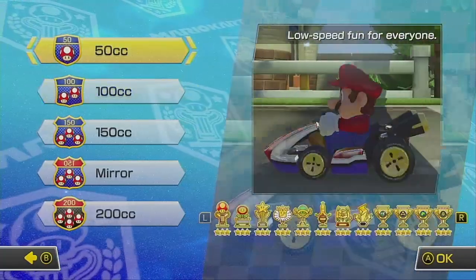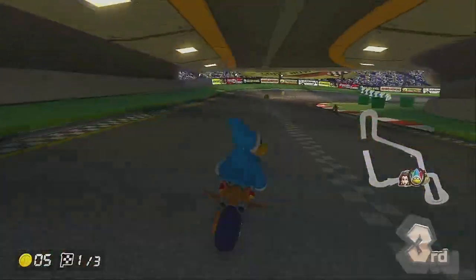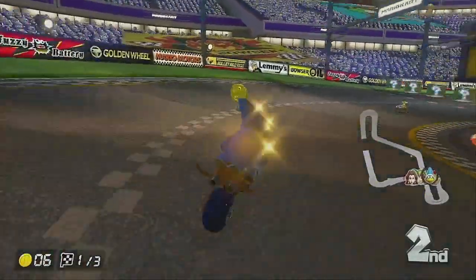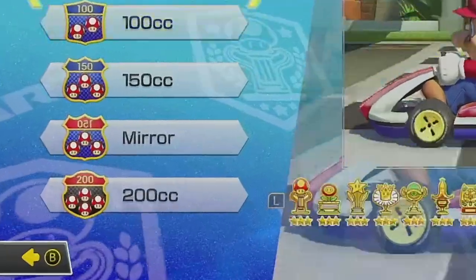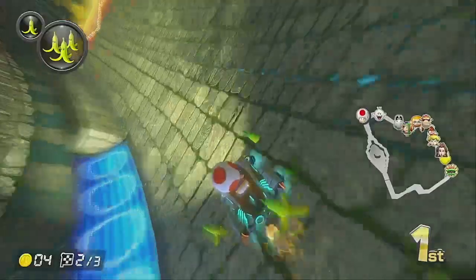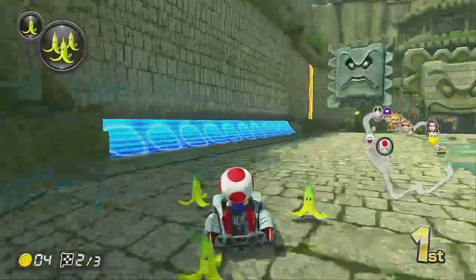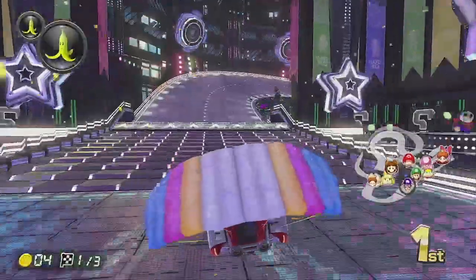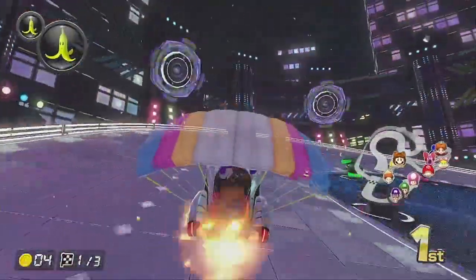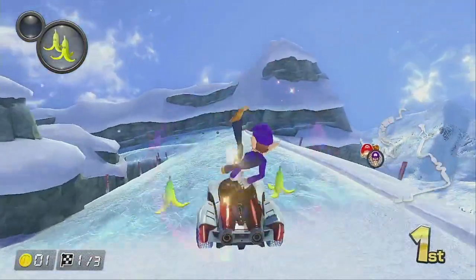Grand Prix also offers various speeds. 50cc and 100cc offer a laid-back experience with manageable speeds and easy CPUs. 150cc keeps you on your toes, but 200cc is absolutely crazy — you're going at insane speeds while the CPUs are right at your back the entire time. There's also mirror mode, which mirrors the map so all twists and turns are reversed. If you've spent a lot of time familiarizing yourself with the tracks, it ends up being a hilariously wonky experience as you fight against your own muscle memory.